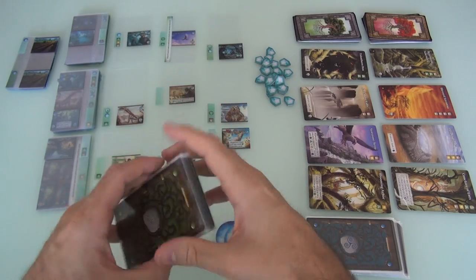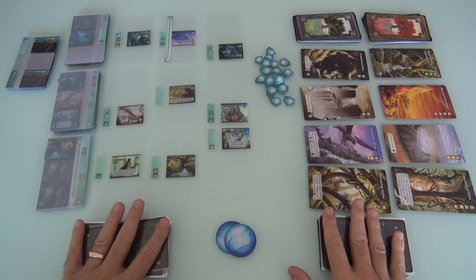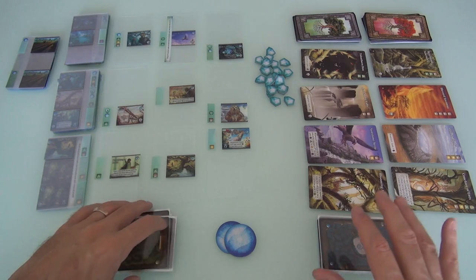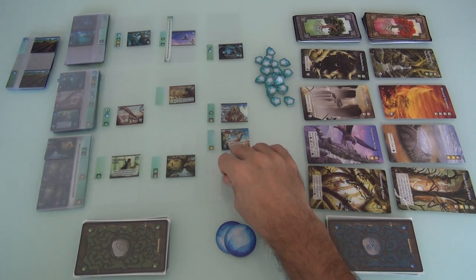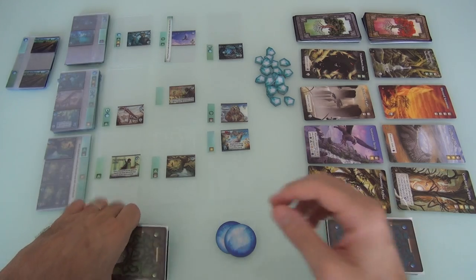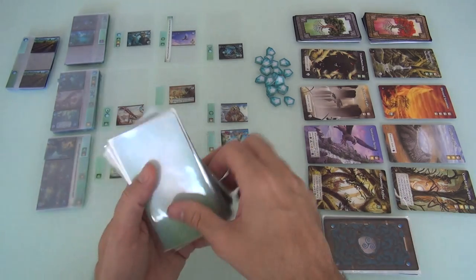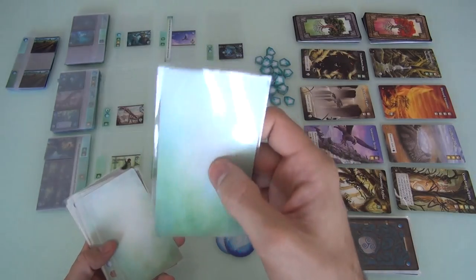Each player has the exact same starting deck of 20 cards. There are a few Fertile Soil cards in here, but for the most part there are more Cursed Lands. We're Druids tasked with the awesome responsibility of saving the land from all the curses and corruption that is spreading. I have been assigned these 20 parcels of land that I have to heal and build up and save. Jen's got her 20 — it's a blank slate waiting to be filled with goodness.